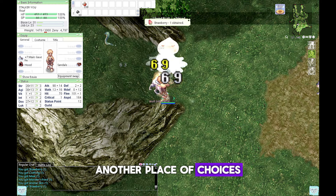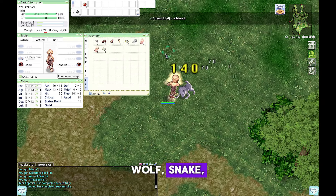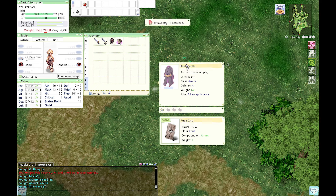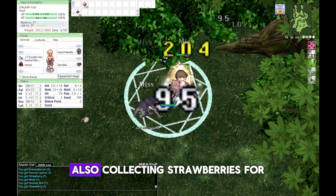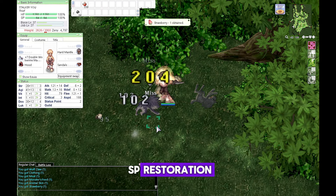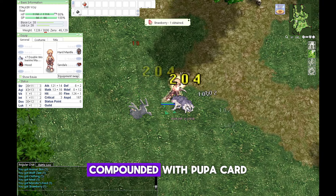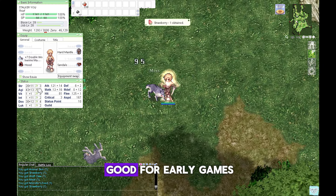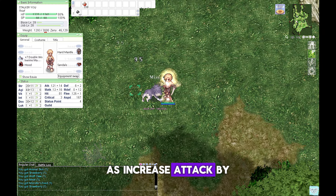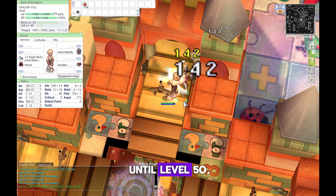Another place of choice is Payon Field 02 — wolf, snake, Poporing, and Spore all give massive experience per kill. Also collect strawberries for SP restoration. Mantle dropped from wolf is very useful for early game, compounded with Pupa card for extra 700 HP. Wolf card is also very good for early game, increasing attack by +15, useful from level 20 to level 50.